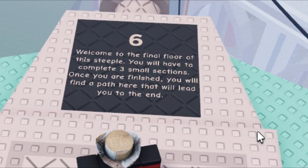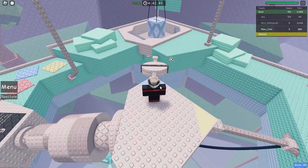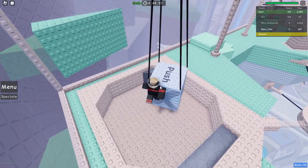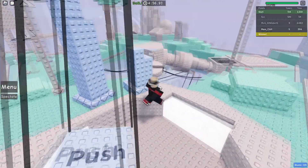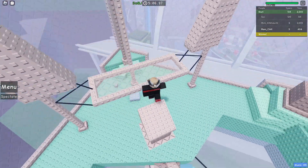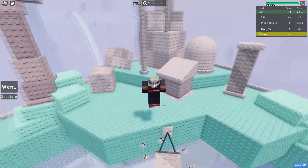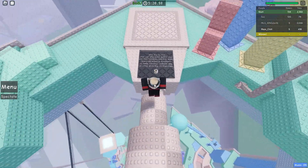Almost there. Welcome to the final floor of this steeple — you'll have to complete three small sections. Once you're finished, you'll find a path here that will lead you to the end. All right, we'll just go into the middle for now. We've got to push into those buttons. Come on, play ball. There we go. All right, we go up here and press that button — okay, that's one section done. Let's do the yellow section next. Bro, this is really cool. Watch out for that, it moves, but green button — that's two done, two little tasks done. I'm just thinking how they can integrate some of these mechanics into the really advanced towers. That would be crazy, man.